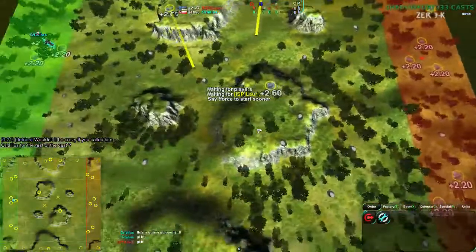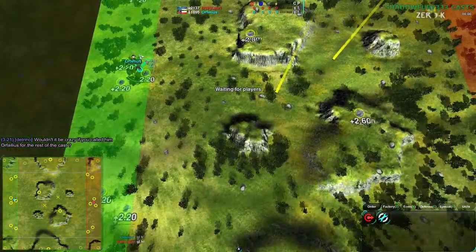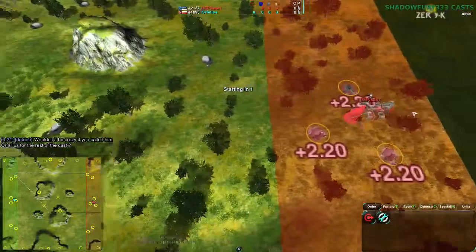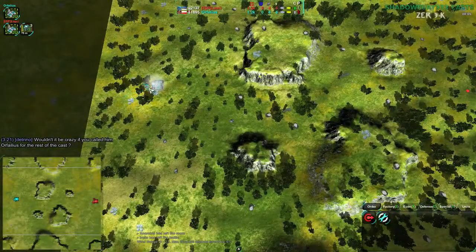Unfortunately there's no worker I can select to really show off the reclaim yet until the game starts. This is a typical rush map; you can see a lot of cool early game strategies. We're seeing shield bots from Orphelius as normal, Lauri going for shield bots as well — fairly normal. Probably dirtbag spam all the way; I'll be surprised at anything else.